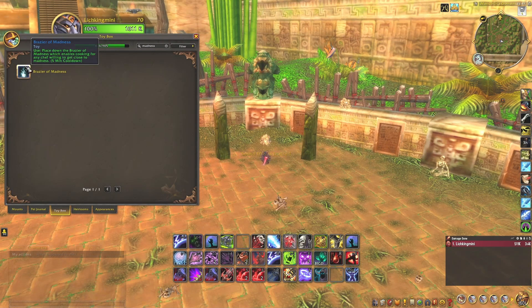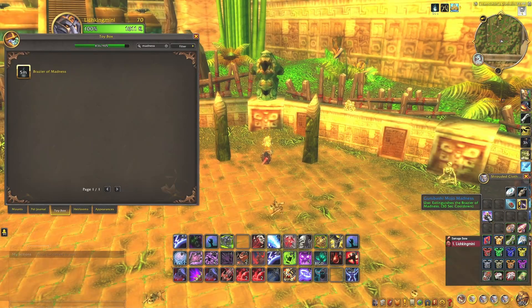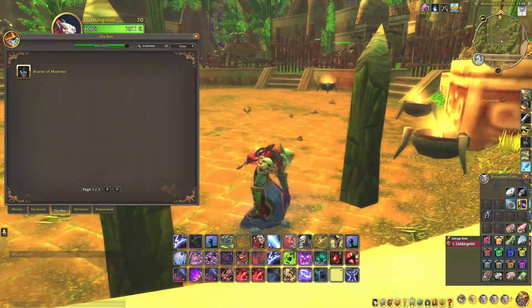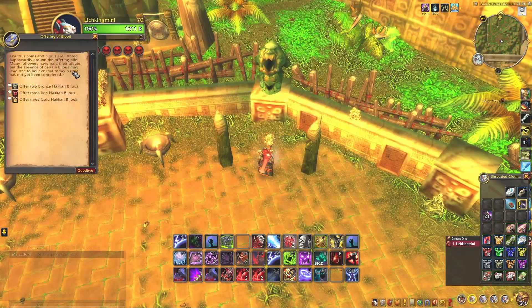To start off we will use the Bracer — just place it down here. Once you have done that, we will open the bag and use Gurubashi Mojo Madness. You can see now you have turned into a troll, and now we can talk to the Offering of Blood. You will see here we will take some of these resources.